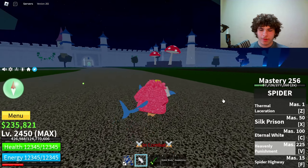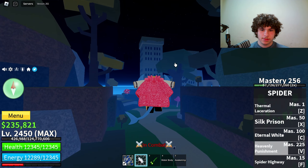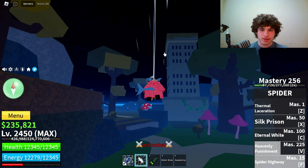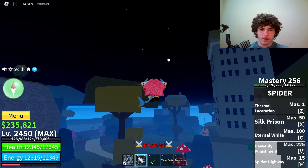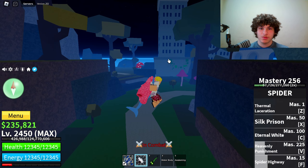Last but not least, we have Spider Highway. Once again, this is a mobility move. It's way better than the Unawakened version and way faster too — you just have to tap F. Anyways, let's move on to the next game.